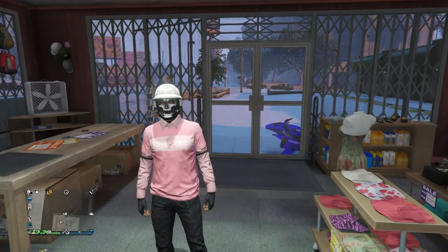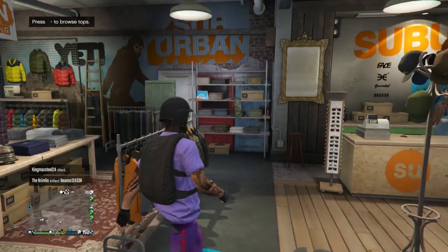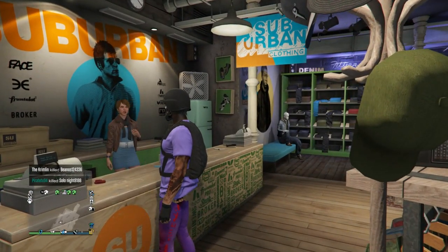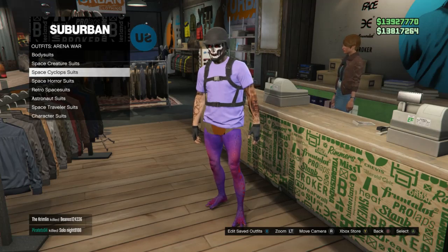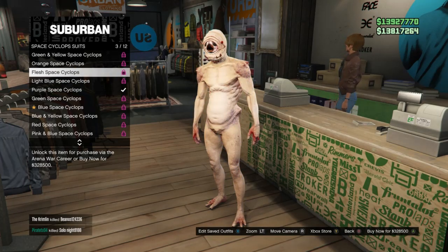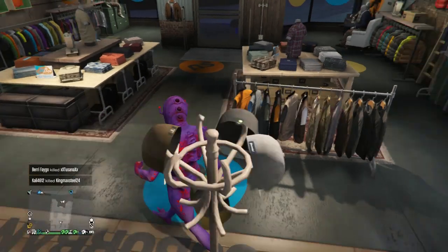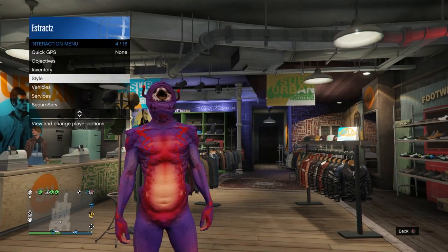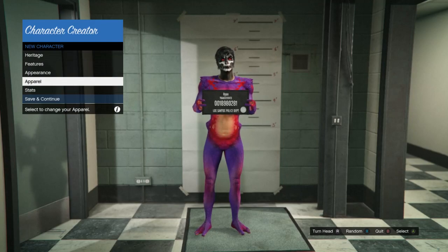For the sixth glitch, I'm going to show you how to get alien legs with an invisible torso. Head to your outfits and scroll down to arena war on slot 51. Click on arena war, scroll to space cyberclaw suits, and choose any one that'll match your top or crew color. After you have the cyclops suit you want, pull up your interaction menu, scroll down to style, and hit change appearance.